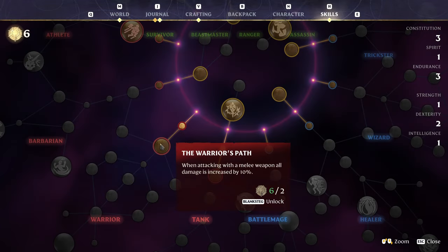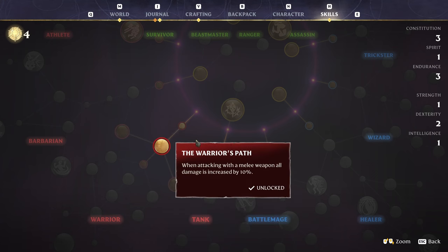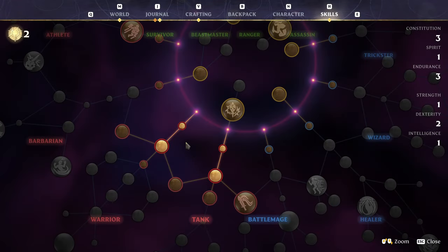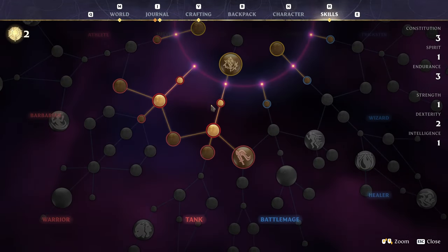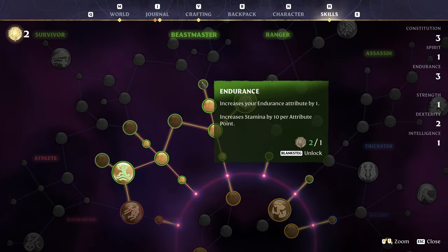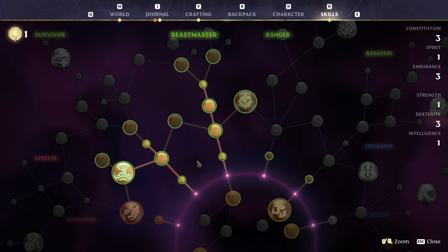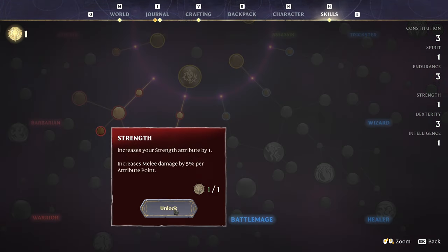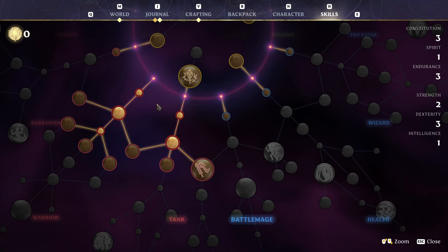We've got six more points to spend. We can grab some extra melee damage here, and also Shiny Plates for a bit more armor. With two points left, let's grab some more endurance up here. And since we won't reach any more endurance, let's just grab one strength — well, one point, right.